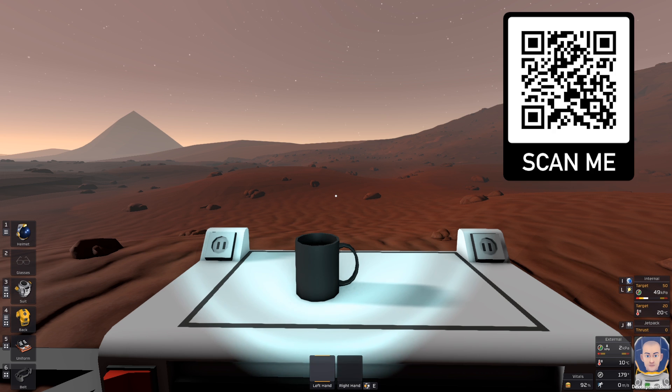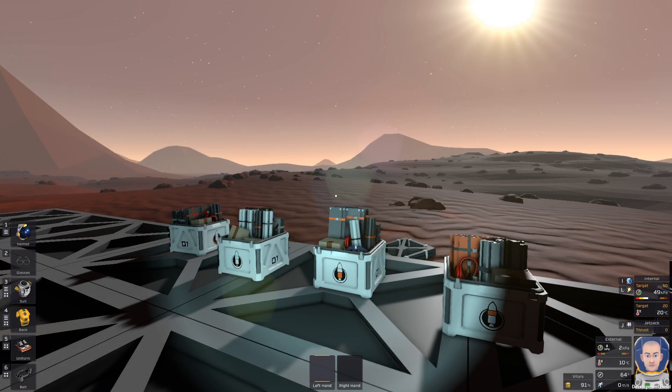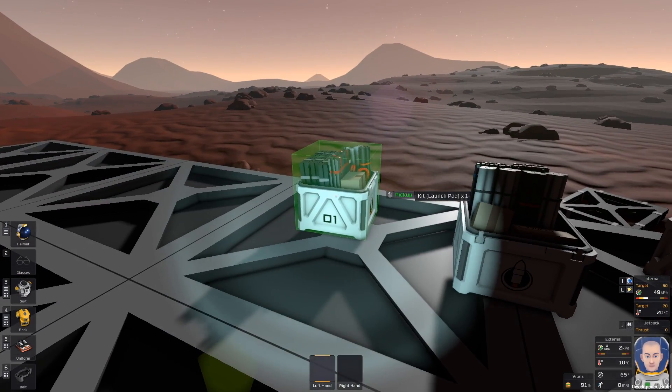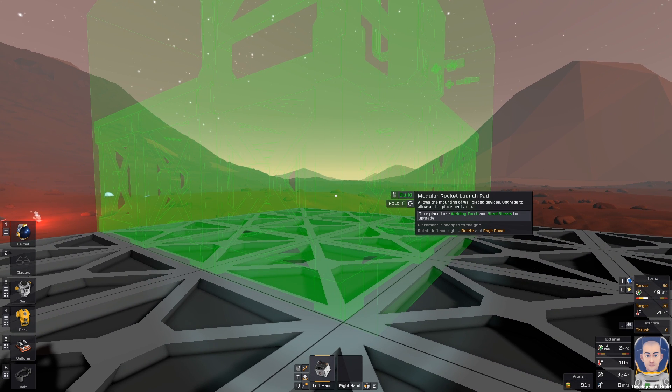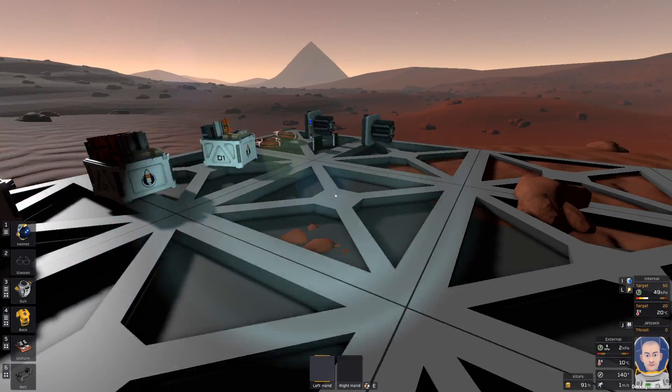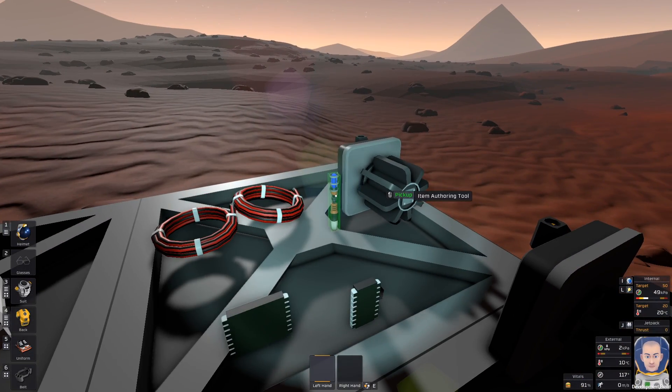This is a creative world, so I spawned all the items I need. Let's start with the launchpad — the launchpad is 3x3. I will place it here just like that, but I need to finish it, so I will take this authoring tool.